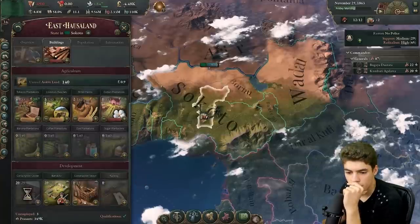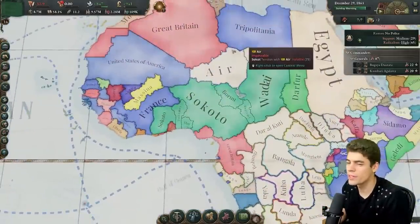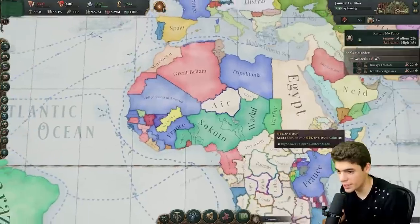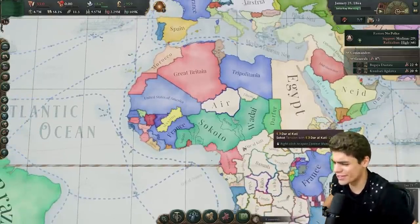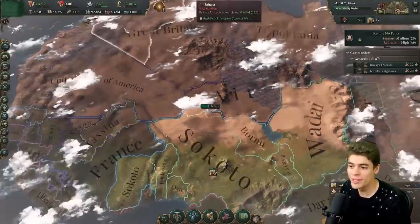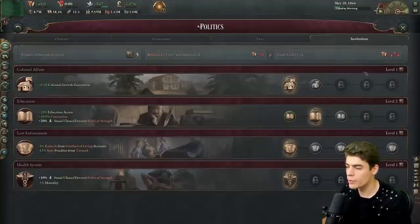I'm going to drop down our construction once more. We build up our gold reserves and then build at a sustainable rate — it means our economy is not going to shoot off into the sun or burn like Icarus. How do we have 10,000 people here? I suppose our growth rate is pretty high. We have the 18th most populous nation on Earth. We need more bureaucracy so we can start developing more colonialism.